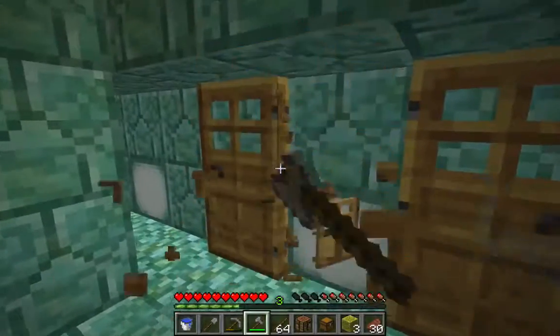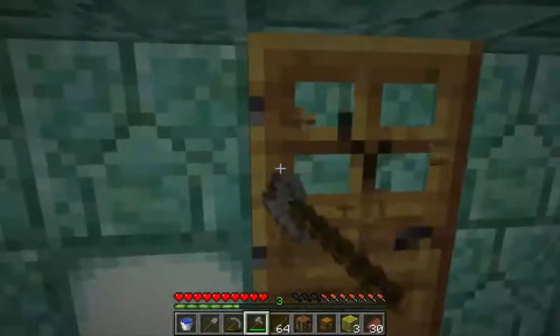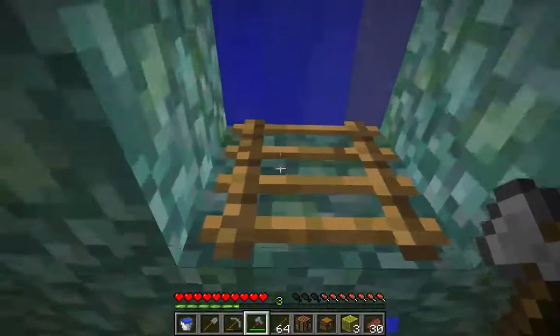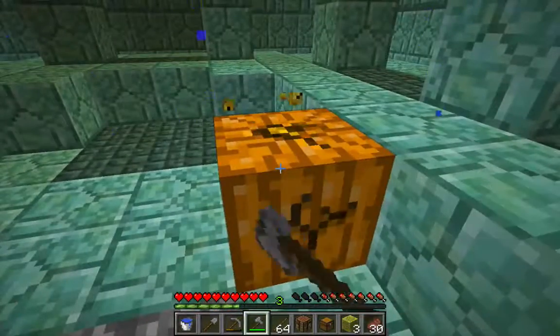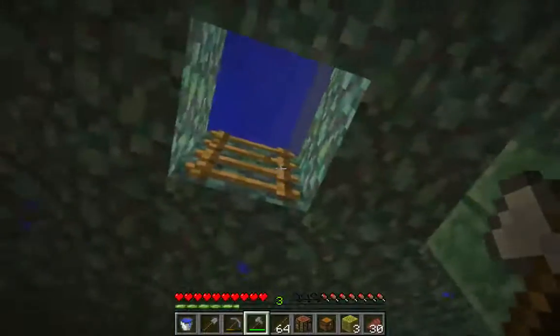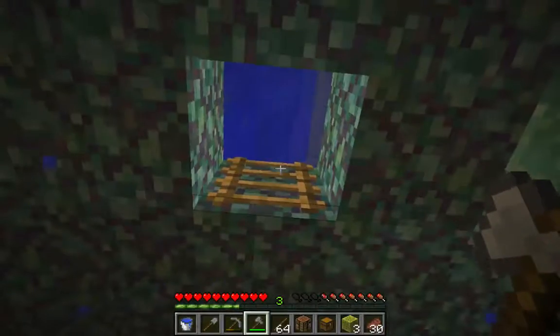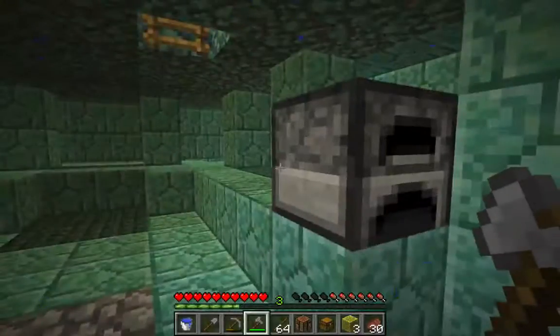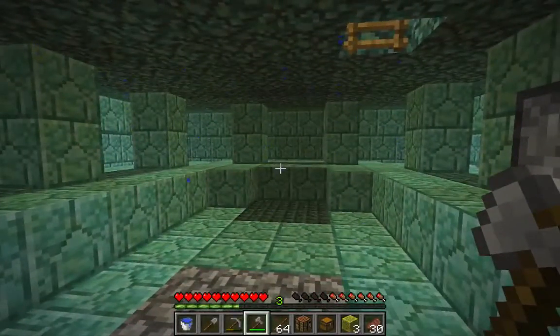So I'm just going to go ahead and start collecting these doors. My furnace I'm going to leave there, and this jack-o'-lantern — well I guess I can probably take this as well. In order to get back up I can create a pillar and put some ladders on it, or use a bucket of water to swim up there, but I'm not going to be going back up for a while so I won't worry about it. And that is it for this video — everything is already drained in the penthouse here. In the next video I'm going to be searching for a sponge room to increase my inventory of sponges. Thank you for watching, and if you have any questions or suggestions please leave a note in the comments.